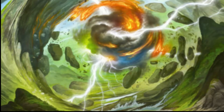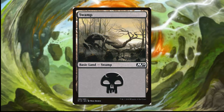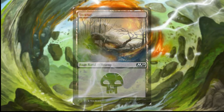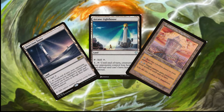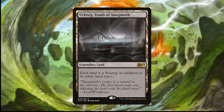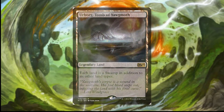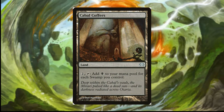As our commander is expensive in mana, we need to produce a lot of mana. First, we run 17 basic swamps because we have cards that interact with them. We also run 18 non-basic lands. Besides the ones already mentioned that let creatures be targeted by Shaoku, we run Urborg, which turns each land into a swamp in addition to their other types — this will usually be the first land you tutor for. We also run Cabal Coffers, which adds mana for each swamp we control, and Cabal Stronghold, which does the same but only for basic swamps.